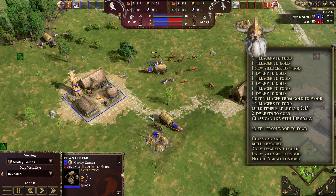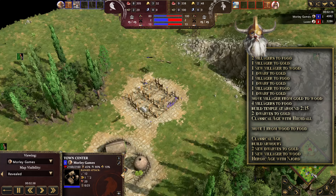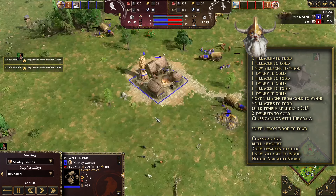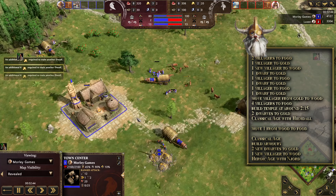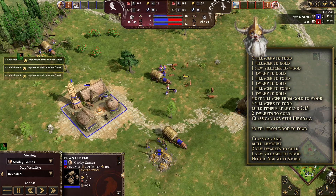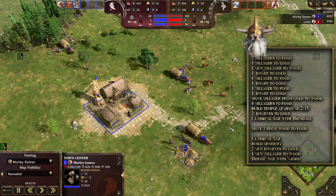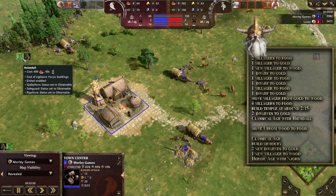We've added four extra villagers onto food. We should have started building the temple at around two minutes fifteen to two minutes twenty seconds, so do keep an eye out for that timing. We're going to send two more dwarves over to gold, and we should be good to click up to classical age. We're advancing through Heimdall — as you can see, we've already got that queued up.